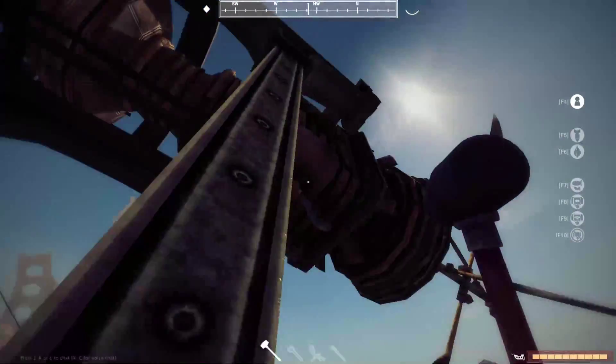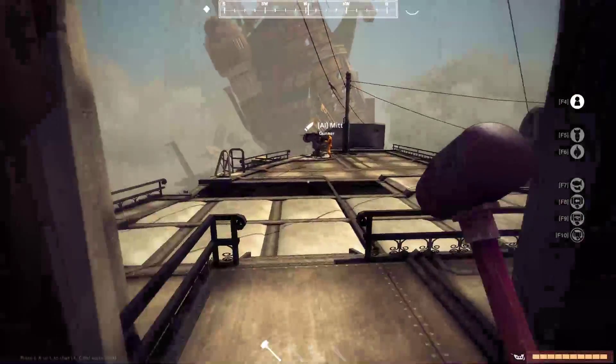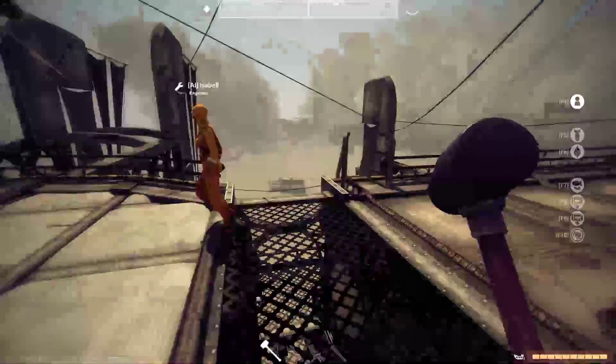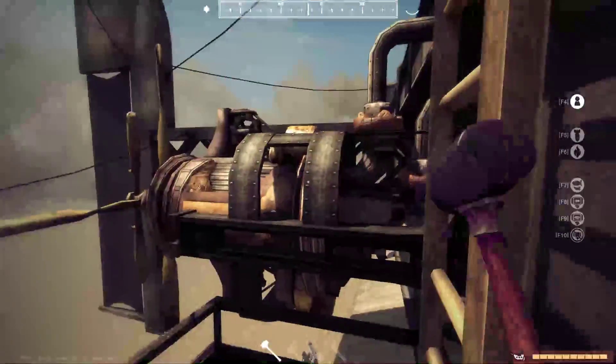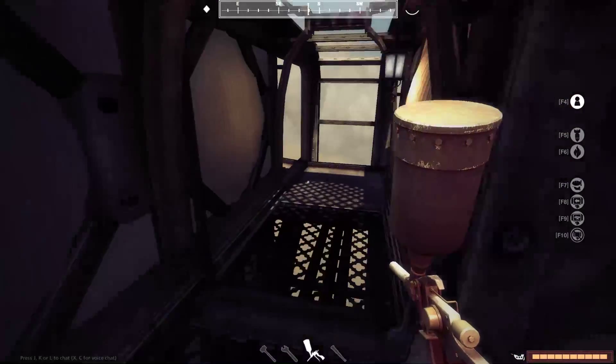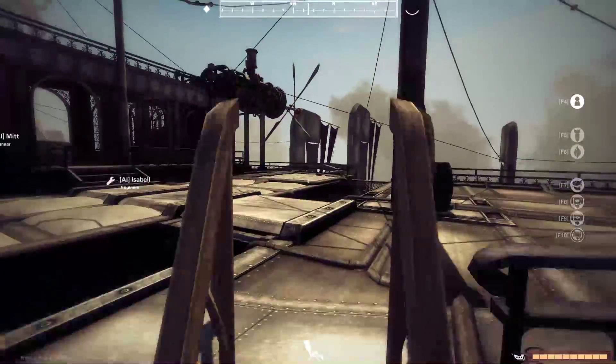Generally he probably won't keep an eye on the main engine — that will fall to one of the engineers. Basically one of you will go right and one of you will go left out the door. If you go left you'll be covering a turning engine, the hull, and then you'll also have a gun to fire.